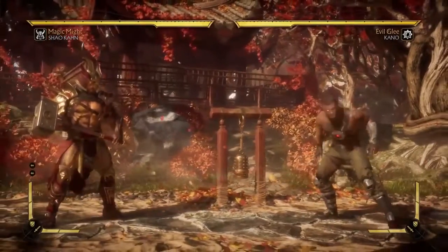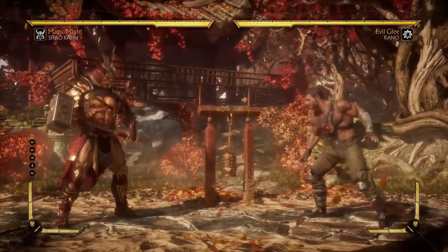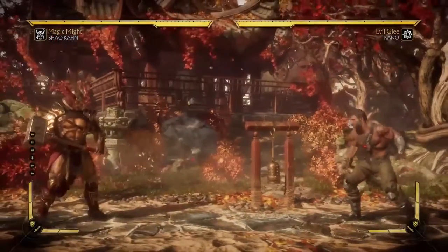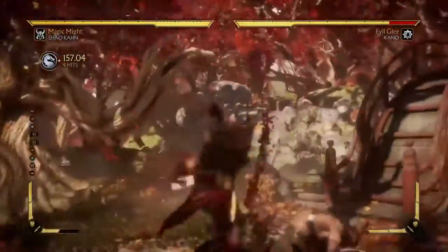Johnny Cage's Glow Kick is a high so it can be ducked; Jade's Glow Kick is also a high and can be ducked. Whichever move you're getting hit by has a counter.